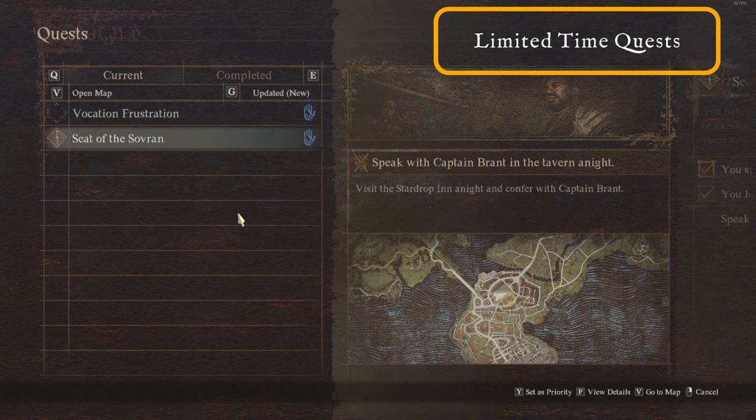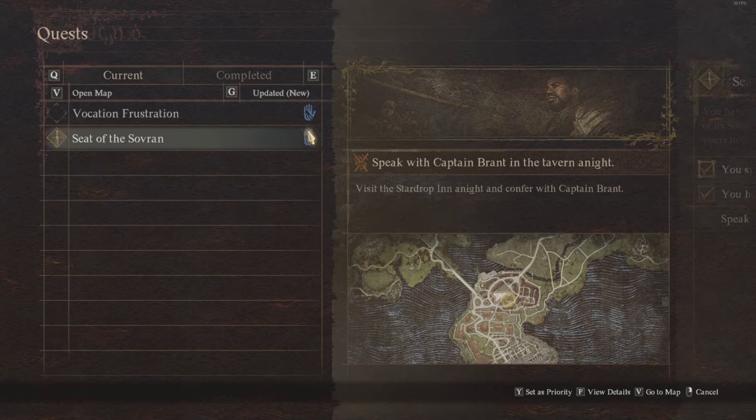When you go into the quest tab, some of the quests you are given will be timed quests. Where the hand icon normally appears on the menu, it will show a hourglass timer instead, indicating it is a time-sensitive quest. You should definitely prioritise those, because NPCs can be killed, taken somewhere else, or not be in the right place for the quest to finish if you don't do it right away.